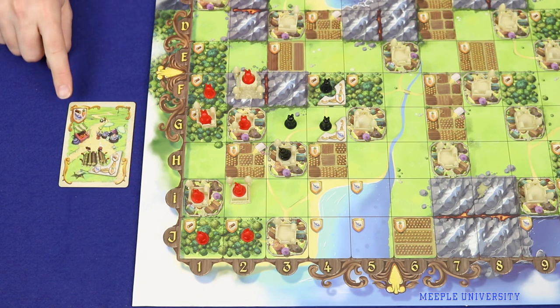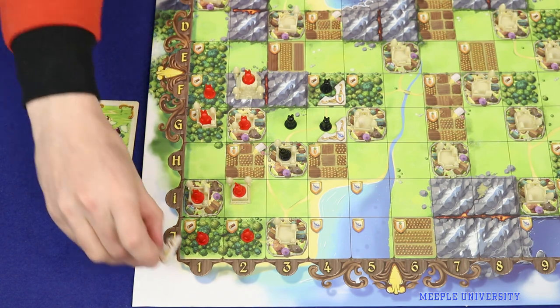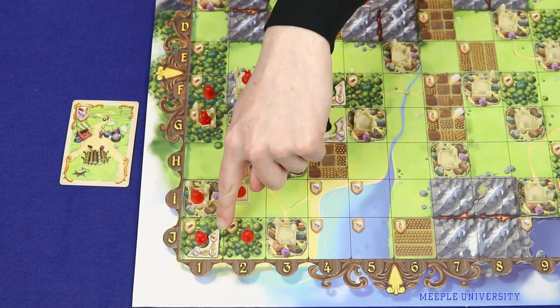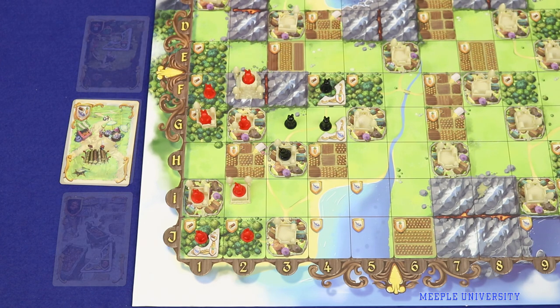Similar to farms is the trading station, which shows all three basic resources in the corner. This can also be placed without restriction, and during the scoring phase it counts as producing any one of the three basic types of goods. You choose which type, and you can switch to a different type from round to round.